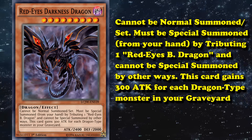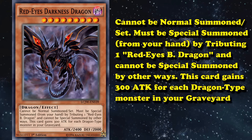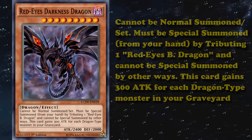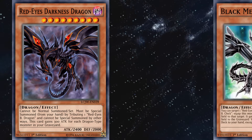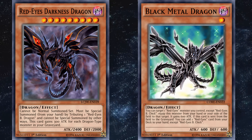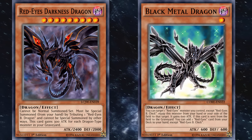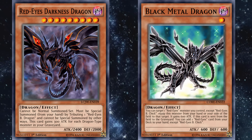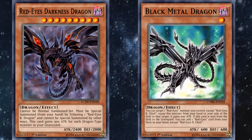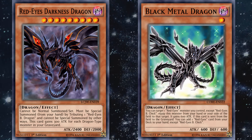But even that requires more setup and doesn't do anything else. It really doesn't need such a strict summoning requirement to be a mediocre beat stick. Also, until Black Metal Dragon was released, there wasn't a good way to search it out, as it can only bring itself out from the hand. So overall, strict summoning condition for a lackluster effect that requires setup. Not the worst boss monster in the world, but very mediocre, and that's why it's only at number 10 on the list.